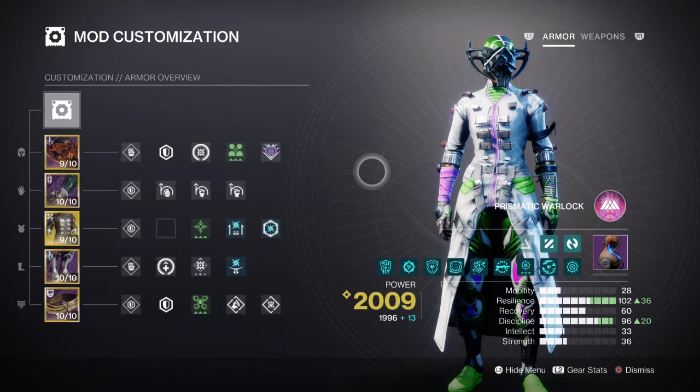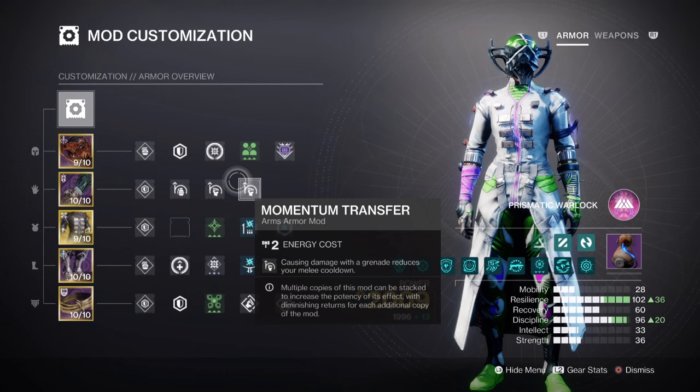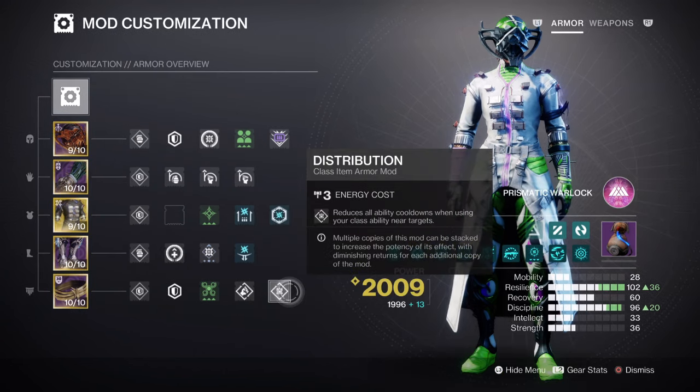If you're a new player, note that Devour is easy to proc and maintain so you can get away with a few things. With grenade cooldowns covered, you can then invest into other areas: Impact Induction times 1 for a 12% grenade buff, Momentum Transfer times 2 for a 17% melee buff, and Distribution times 1 for a 3% all-ability buff to cover the melee part of the build.